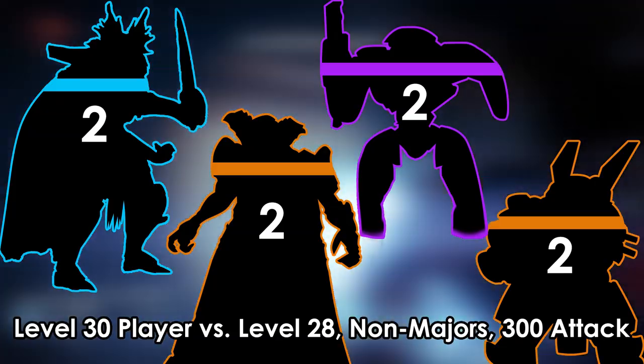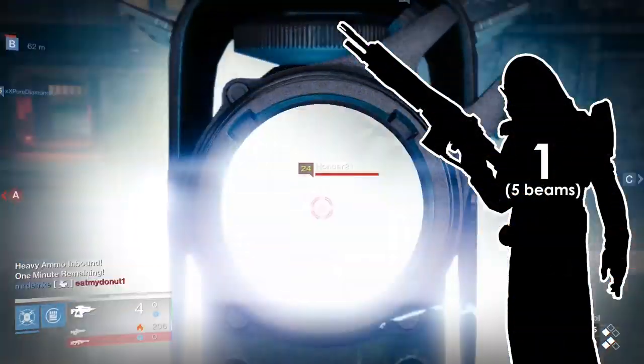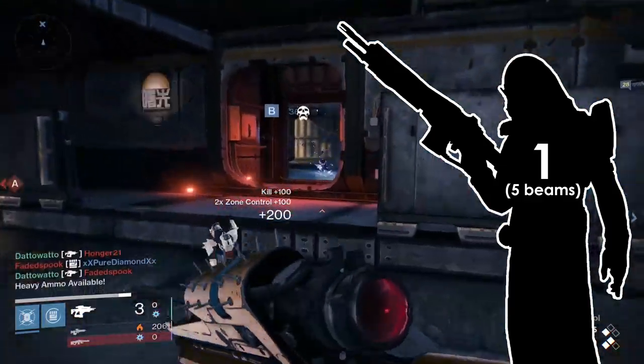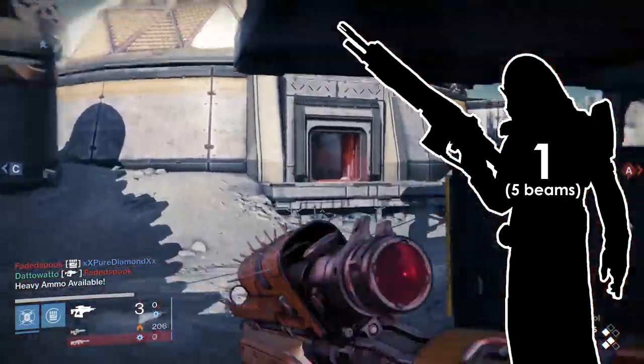The blast surprisingly does not kill a fallen captain in 1 burst. In PvP, much like all other fusion rifles, connecting with most of your burst will be a 1-shot kill. Each individual beam does 42 damage, meaning you need 5 beams to hit your target for a 1-shot.